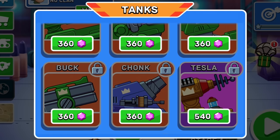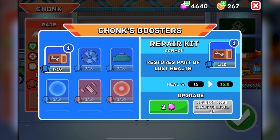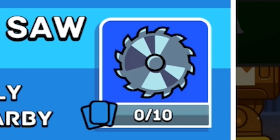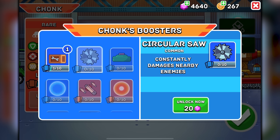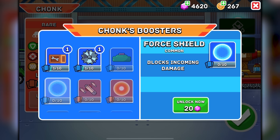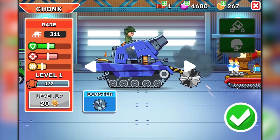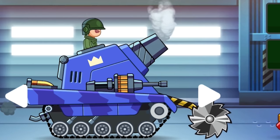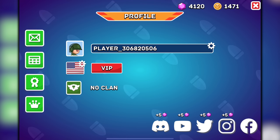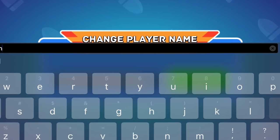I kind of want to start on a high note and just try the Chonk. All right, we're chonking it up. Chonk boosters like a repair kit or a circular saw — why would you attach a circular saw to a tank? Actually, I don't care, give me the circular saw. Airstrike, shockwave, forcefield — just give me all these. I also realized you can completely change the name they give you. Our name is now Lieutenant Yeetington.